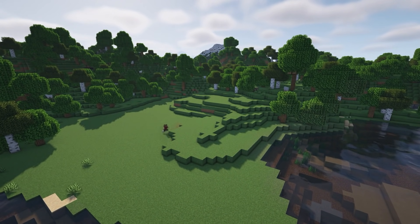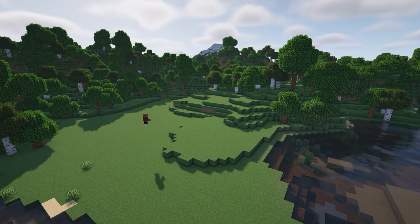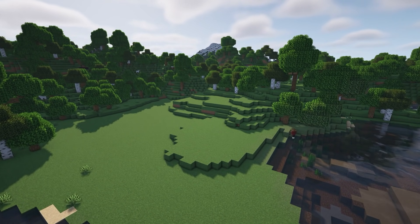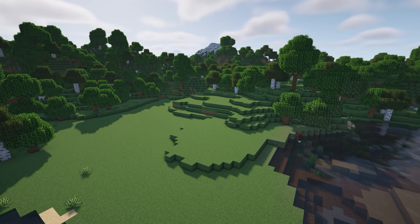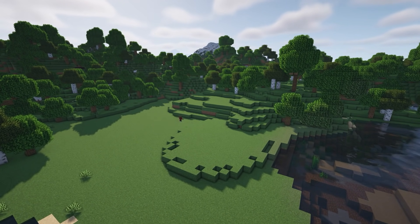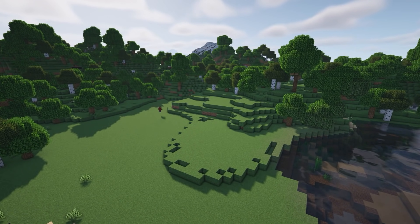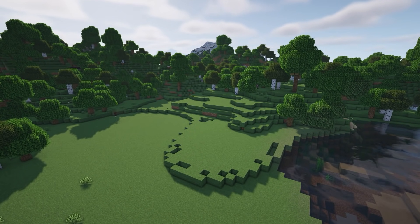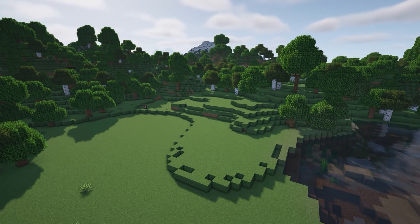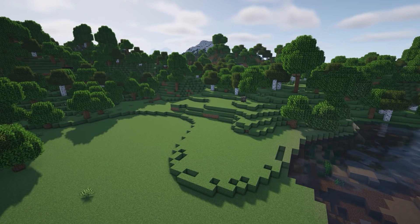We're going to start by smoothing out the terrain in a bit of a time-lapse. Let me talk about my thought process and the exact process I follow. First, we heavily focus on rule number two — no more than seven blocks in a row, working with odd numbers with the exception of two blocks. We start at the base and work our way up. We do an outline before anything else, which allows me to have a nice smooth curve I'm happy with.